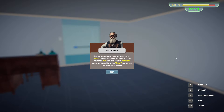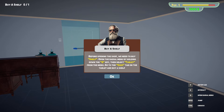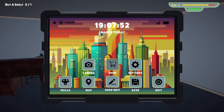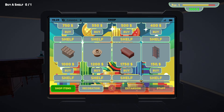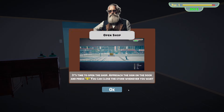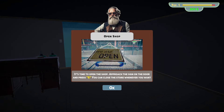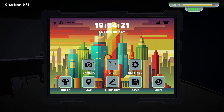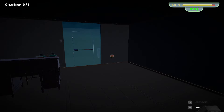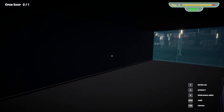Drop shelf — 750, or 500 bucks for this one. What's so fancy about these? There are so many shelves — look at this one, 150 bucks. I'll buy this. There's staff, there's extensions. It's time to open the shop. Approach the sign on the door by pressing E — you can close the store whenever you want. Don't I need to sell stuff in order to even open the store? Let's just put our hand here. Do you have to pay the bill?